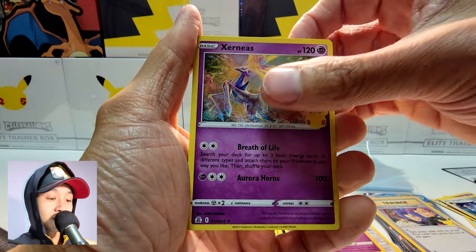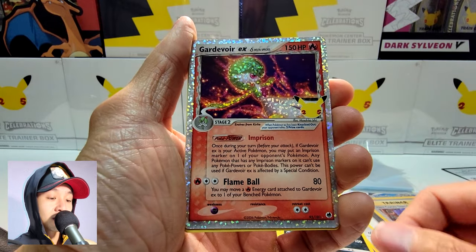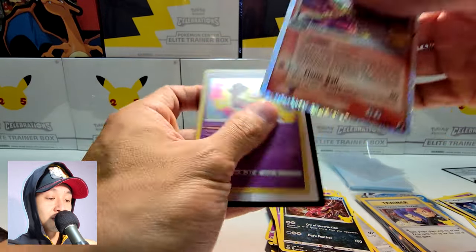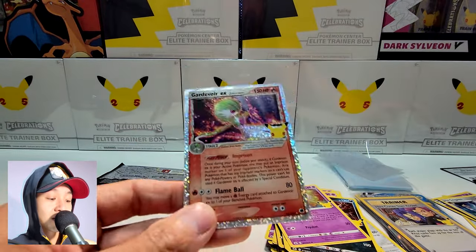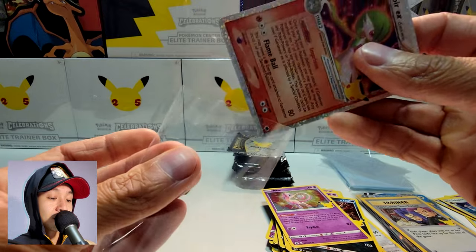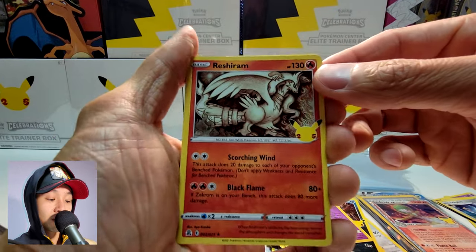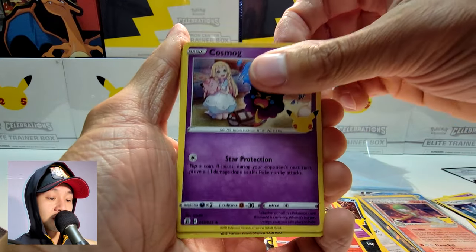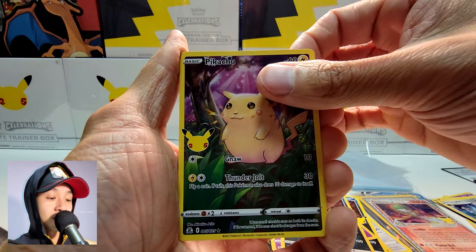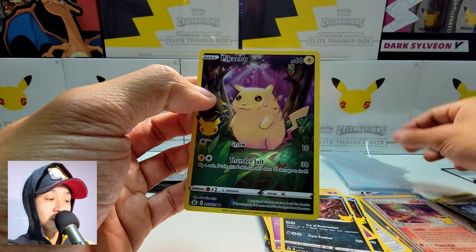Next pack: Xerneas, Yveltal, Yveltal, Gardevoir EX — very shiny, very nice pull. Reshiram, Cosmog, Yveltal, and a Pikachu full art — very nice.